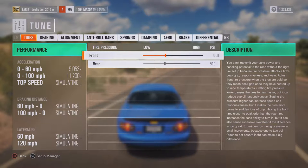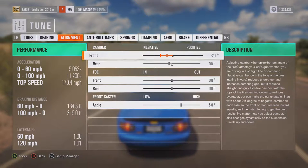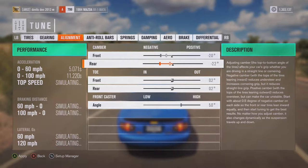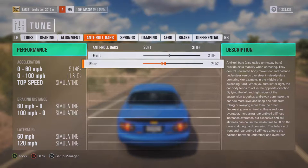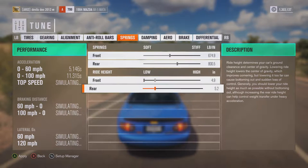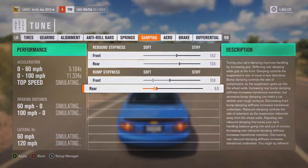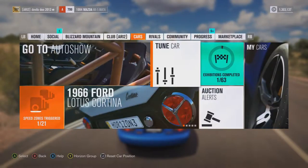Let's see what top speed it says we can hit — 170, not that bad. Let's put some more camber in here, 2.5 for both. Let's bring it out a little bit, and stiffen up the rear a bit more. Lower it all the way down. Bump stiffness we'll put up a little bit. A little more brake bias to the front — 75 and 75. Okay, should be good, let's see how it does now.